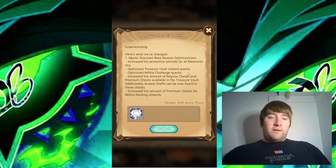They also optimize treasure vault related quests and militia challenge quests, so they're making some changes to the quests as well. They're increasing the amount of regular chests and premium chests available in the treasure vault, and additionally arcane staffs can now be found in these chests. They're also increasing premium chests for militia ranking rewards.